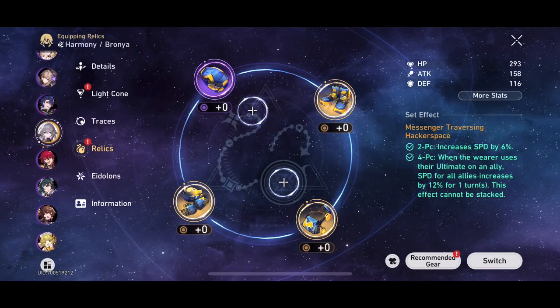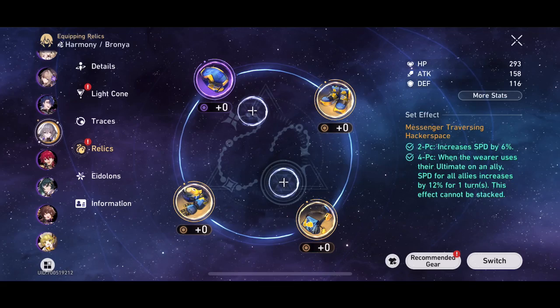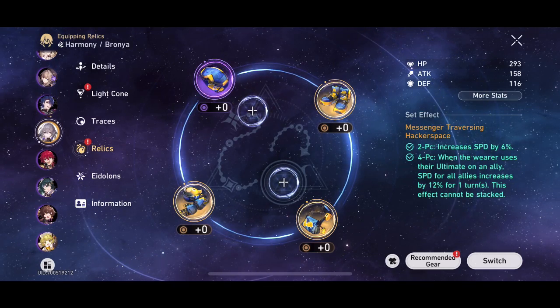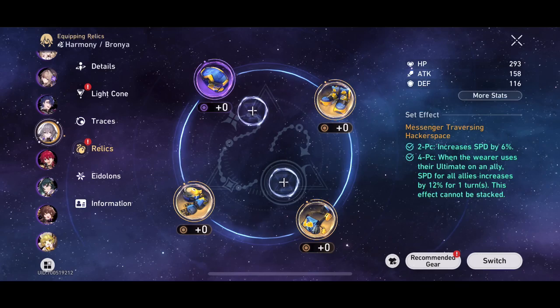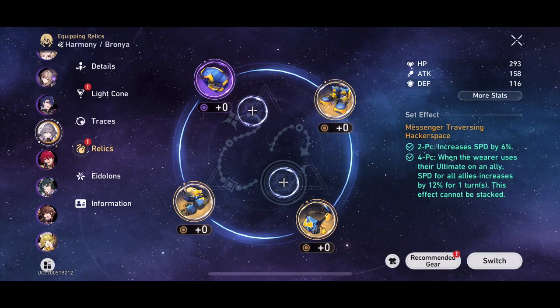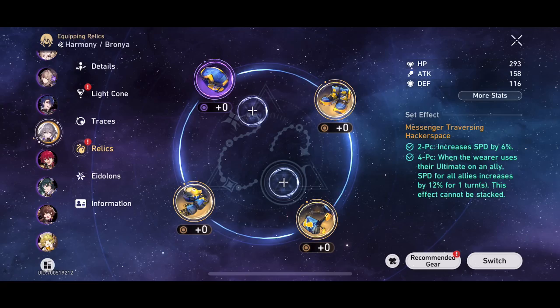It's important to note that this effect can't be stacked. So if you're going to be using any of these units in conjunction with each other — for example, using Bailu alongside Bronya as your healers — then potentially you don't want to run this set on both of them, because this effect can't be doubled up.